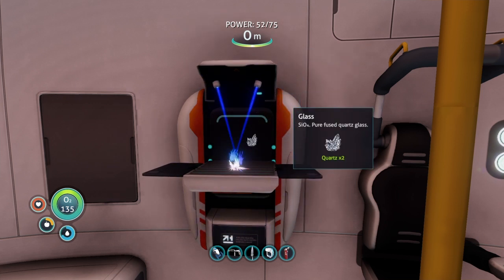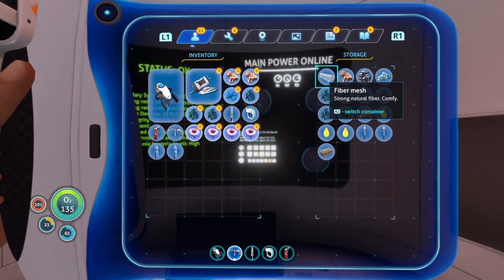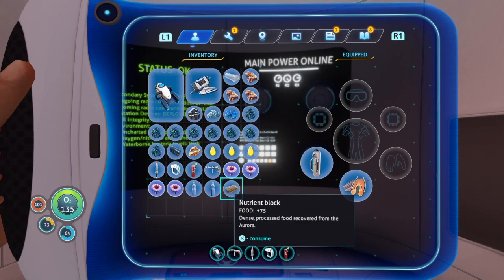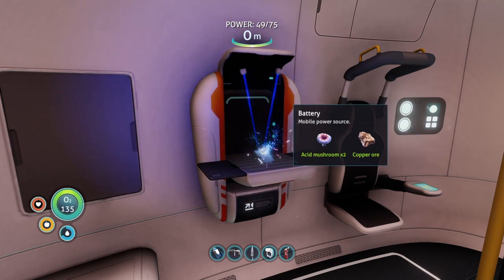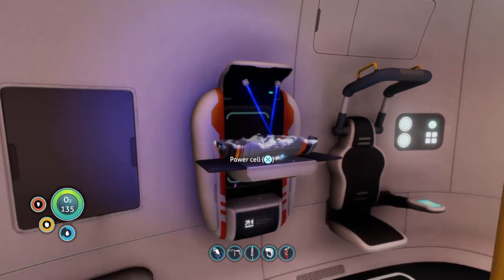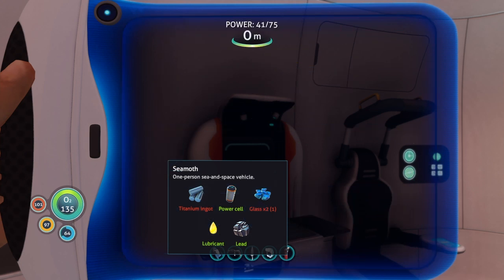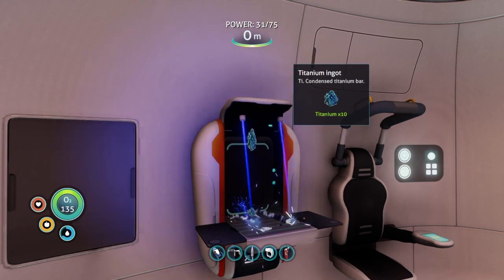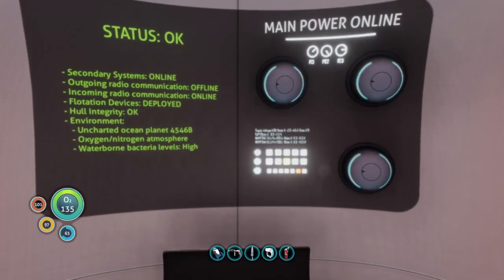We have a radiation suit blueprint which we'll need to craft to go any closer — but we're not doing that today. We're going to use our quartz to make glass. Let's take all our items out and see what we're working with. We're also going to take out our last nutrient block — we have no more nutrient blocks. Two pieces of water, so we're going to start getting our own food soon. We need to make two of these for a power cell, and then we can make a power cell — very simple.